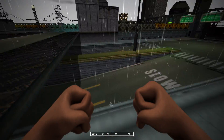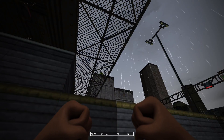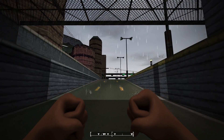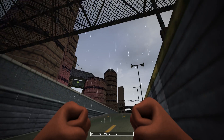The raindrop particles collide with solid geometry, which allows you to take shelter under structures like this bridge, for example. You won't see rain particles falling through the roof.